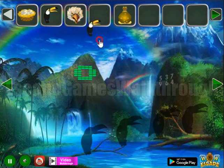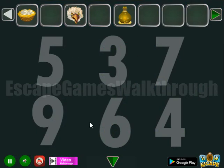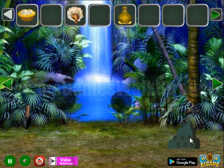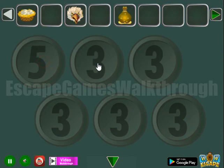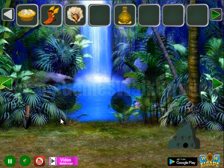Going further to the left. Here's a place to lift the birds, and another hint: five, three, seven, nine, six, four. Let's set these numbers here — five, three, seven, nine, six, and four. And we've got a flying boot.